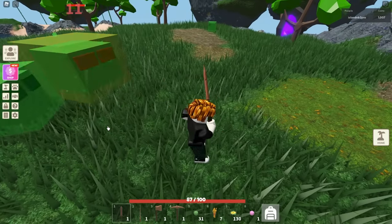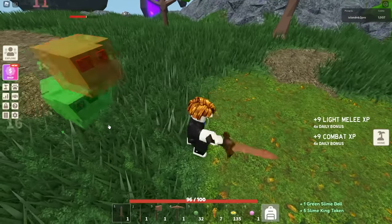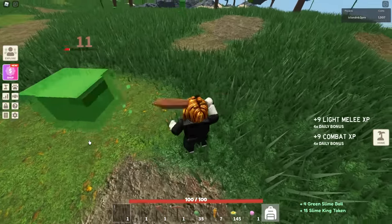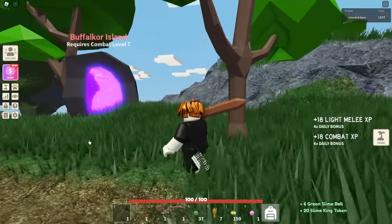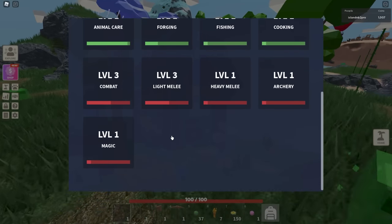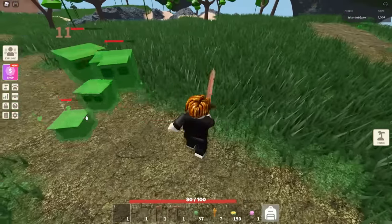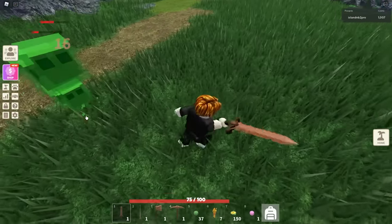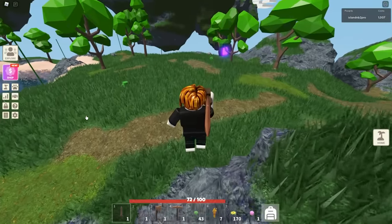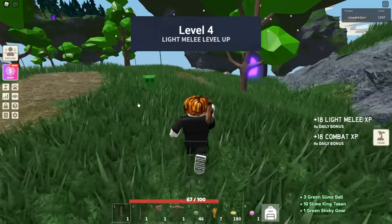When you level up combat, reload the game to see the effects — by leveling up combat XP you'll see an increase in your base health, but not until you reload. We're trying to get enough XP; we need level seven to get to the next island. We're at level three right now. This video won't show any handouts, but if you have friends to help, that's definitely worth doing. The first thing you want to do is really just grind these slimes — they give you a lot of essentials and you can sell slime balls for money.